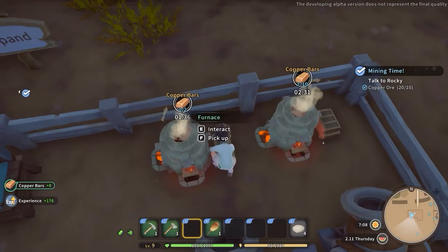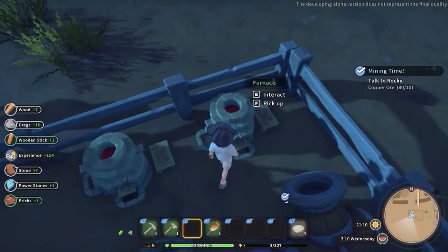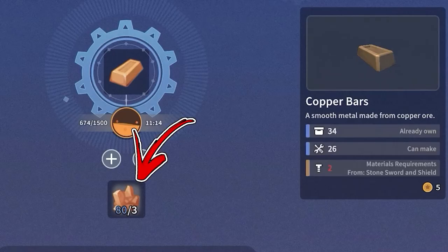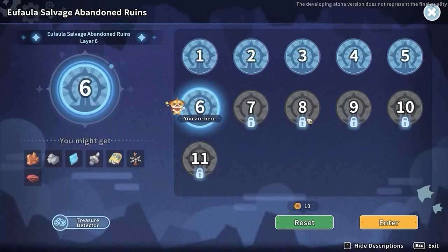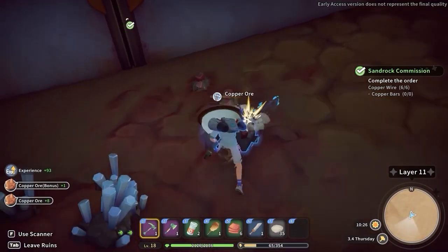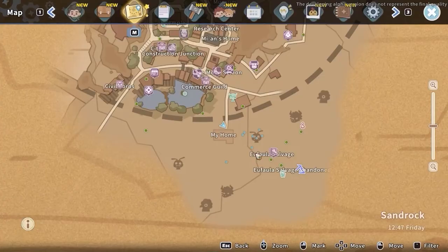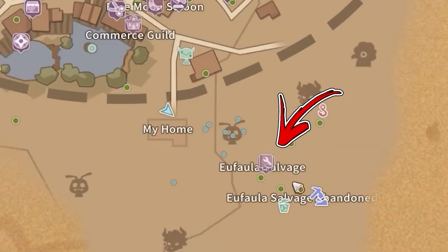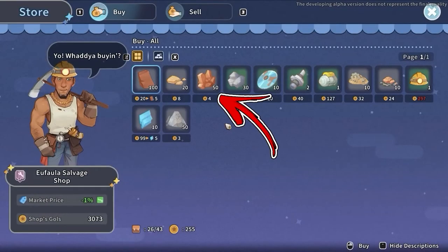Another important method to obtain copper bars is to interact with a furnace, which allows you to convert 3 copper ore into 1 copper bar. For copper ore, reach the Abandoned Ruins — inside this dungeon you will find several copper nodes to mine, and occasionally you will also get copper ore by mining the terrain. Alternatively, to save stamina, you can reach the Ufala Salvage Shop and buy up to 50 copper ore each day for 4 gold each.